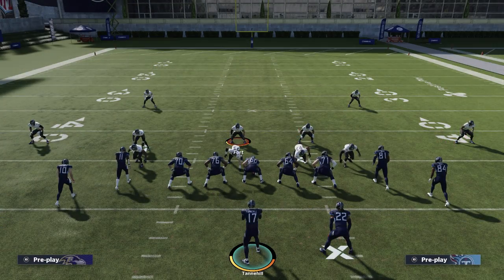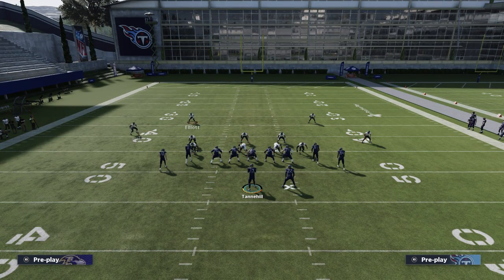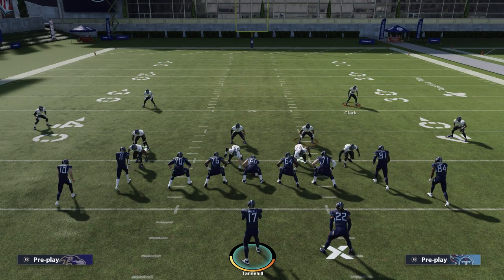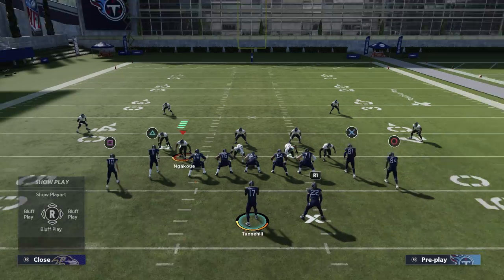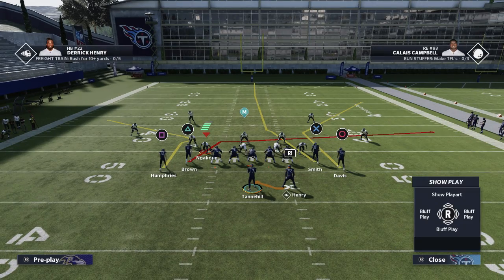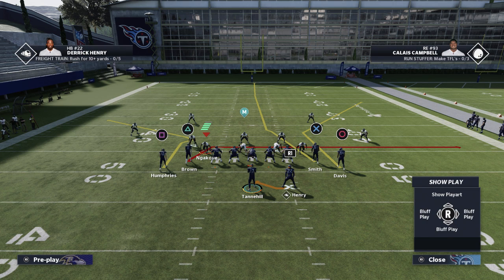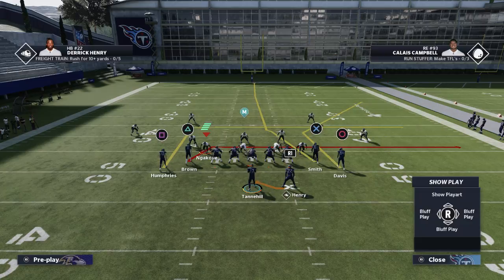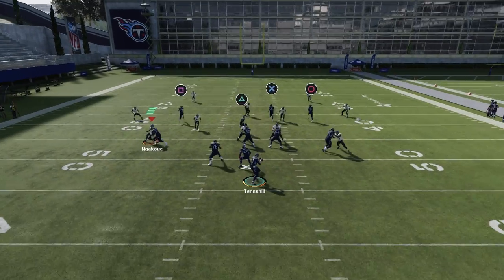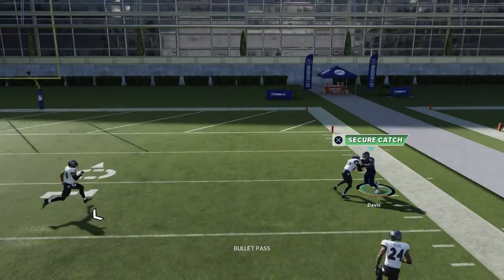So let's just say your opponent's running Cover 2. What most people are going to do with the Cover 2 is something like this. It doesn't even matter if they have their zone drops — this play will have a point where it will be open. The only thing you want to do with this play is you can run it stock, but what I like to do is drag the triangle receiver to make his route come down a little bit more, and put the square receiver on a smart routed in-route. The read here is simple — you want to hit circle down that sideline.